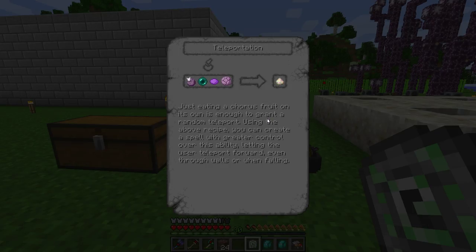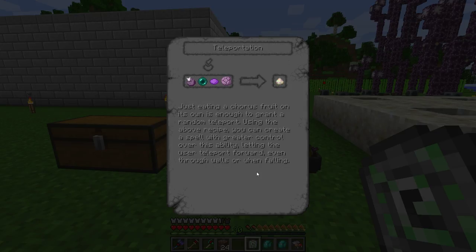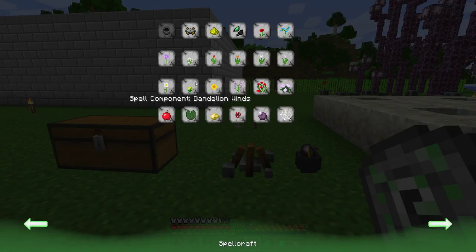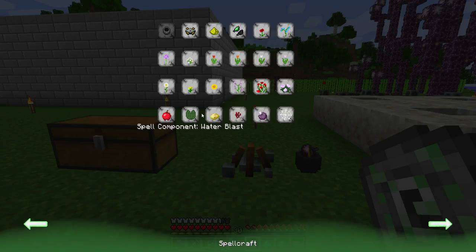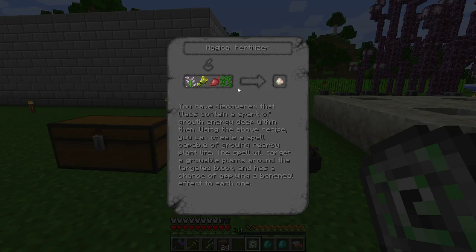Enderwarp sounds kind of cool — building a teleport forward, even through walls. That's actually not so bad. Maybe we have to try that. Maybe we'll look into that. Anyways, the one I want again is the growth one, because that was my favorite one. If I could figure out where the growth one is. Oh, here it is — growth. Lilac.